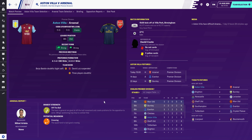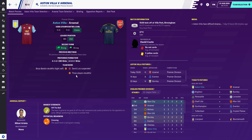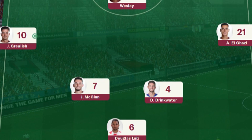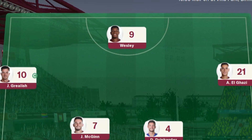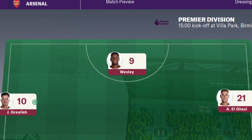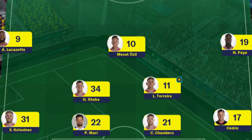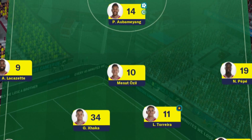Team news: not much to note. David Luiz is suspended, and we've only got Bastion out, doubtful with a tight calf. Arsenal may also have three players that are doubtful, but that doesn't really matter on FM — normally they play anyway, especially key players. Full line-ups: Nyland's in goal; Mings and Engels start; Douglas Luiz, Drinkwater and McGinn in midfield; Grealish, El Ghazi — had to start given the form he's in — and Wesley up front. For Arsenal: Leno in goal; Kolasinac, Mustafi, Chambers, Cedric; Torreira, Xhaka, Ozil; Pepe, Lacazette and Aubameyang.